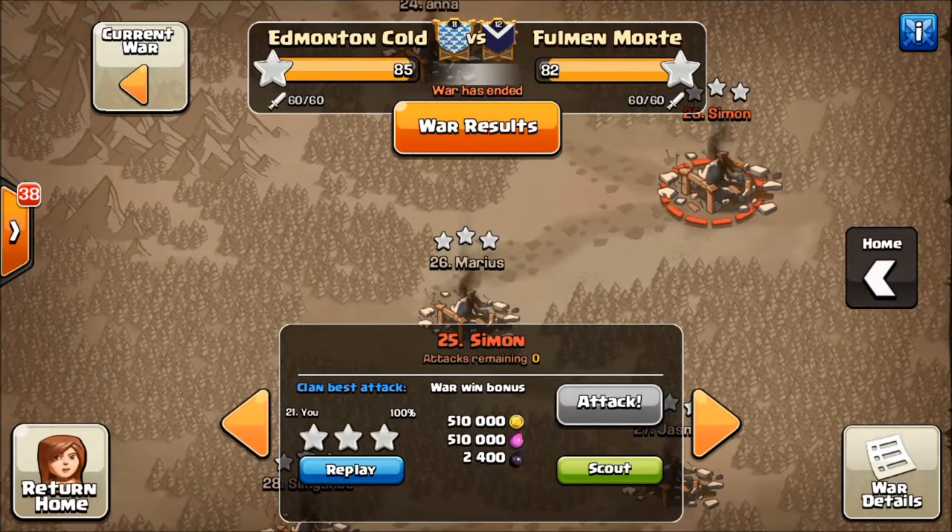What's up everybody, it's your host Kurt Jagoon, and in today's video I'm going to be talking about witch slap. The witches are back and they're strong — they've got good hit points, they're making skeletons a little bit faster, so now is the time to try these attacks. They can work on a variety of bases, and once you know what base they work on, this attack is very consistent.